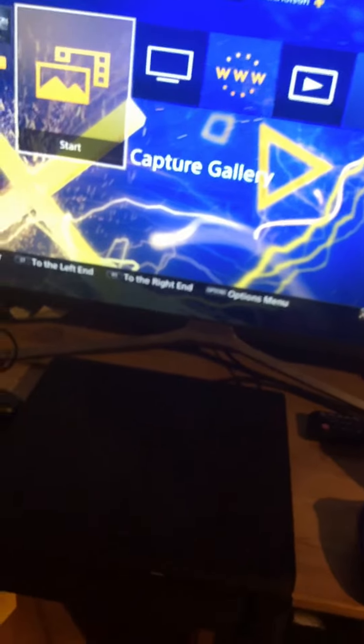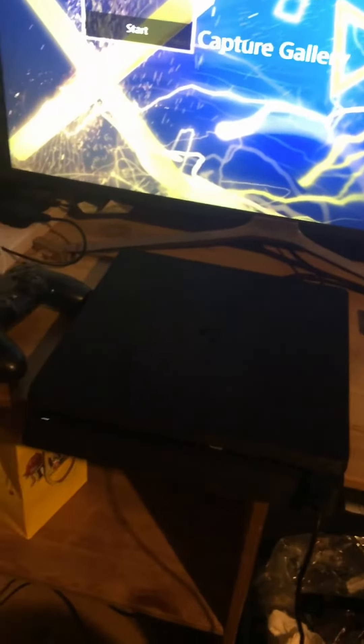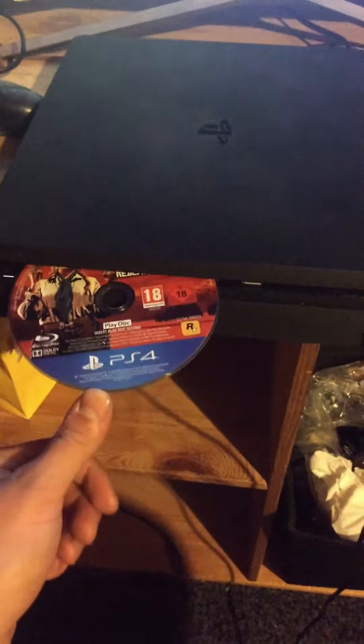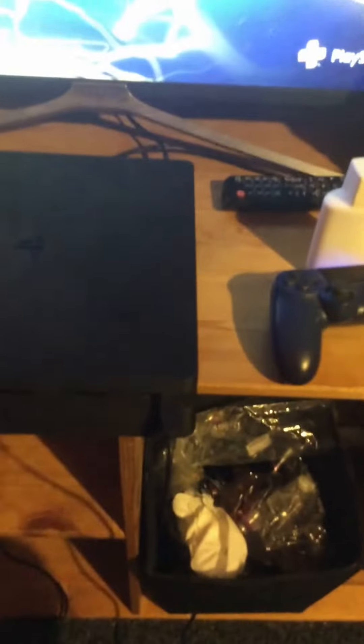I'll grab a game — for example, Red Dead Redemption 2, the disc. If I could get it out, that'd be lovely. So now usually the PlayStation pulls the disc in. Nothing. So I think my disc tray has completely stopped working.